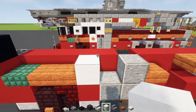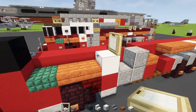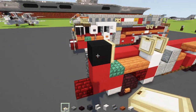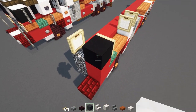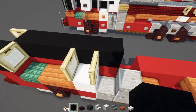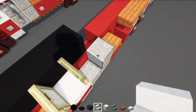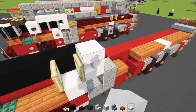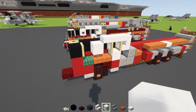Go above and add a birch trap door opened up, then another one, and in front add another opened up, then another one in the middle opened up. Add black concrete behind - five blocks wide. Then there's a smooth quartz stairs to the side and smooth quartz slab three blocks long, then a smooth quartz block.